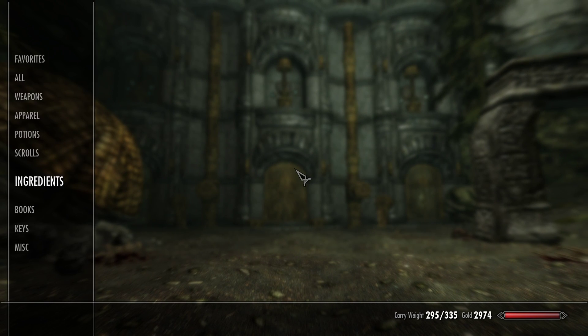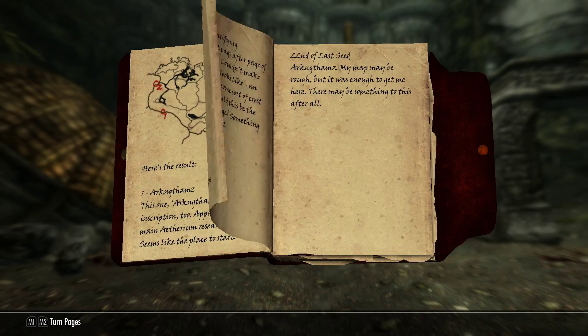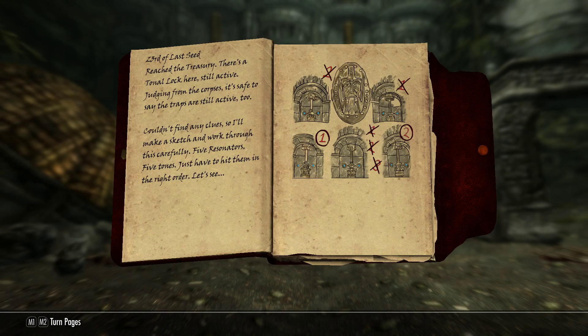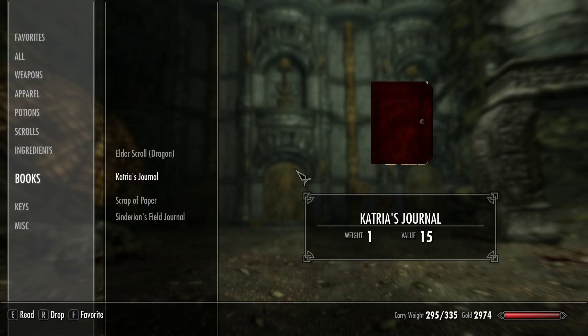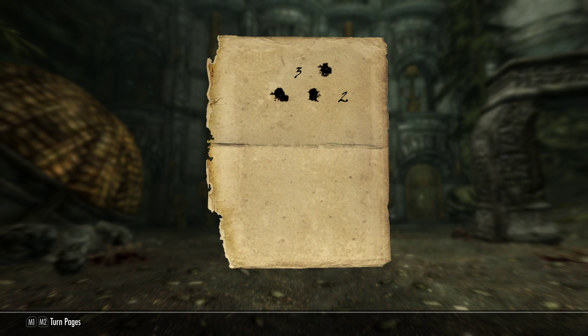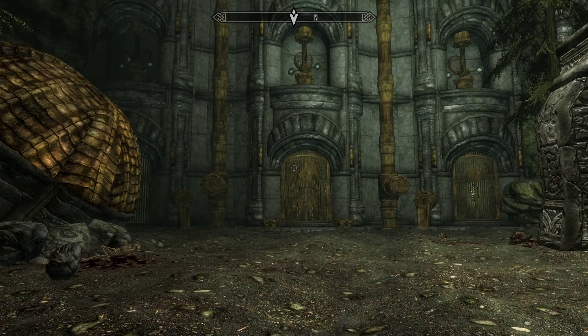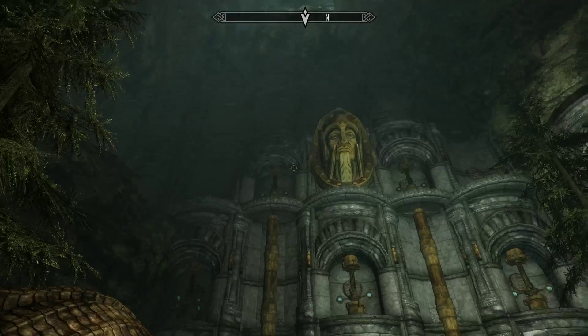So we do have her journal. It goes one, two, and the middle one's not the third one, so the third one has to be one of the two top ones. Let's also check the scrap of paper real quick. So the third one's the top — we just need four and five. So it goes one, two, three.